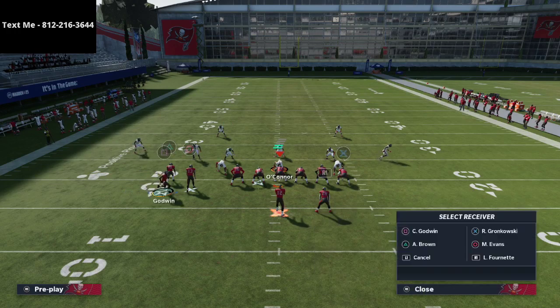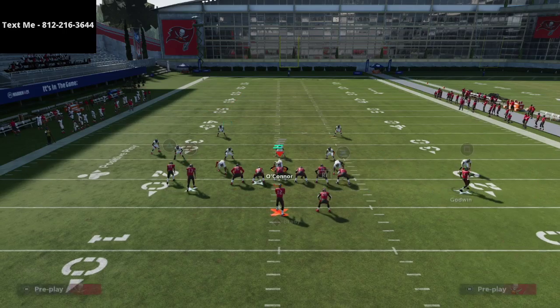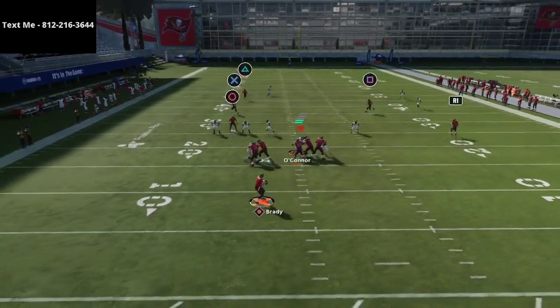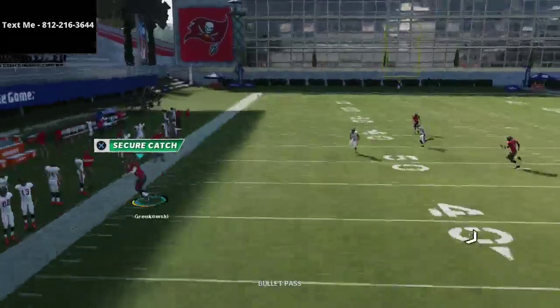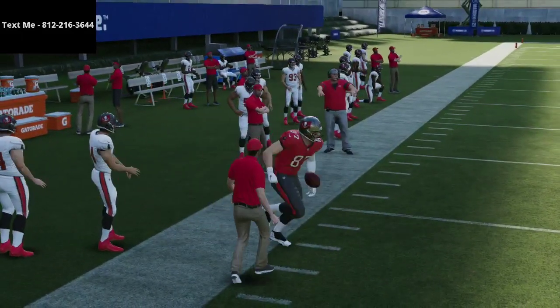The other thing you could do is audible to Stick and be in the same concept, just going to the complete other side of the formation. A lot of people don't typically worry about the tight end crossing route, but as you can see it's something to be worried about.